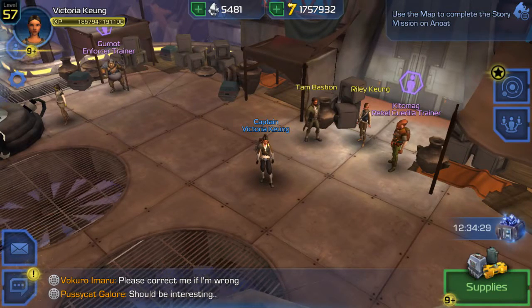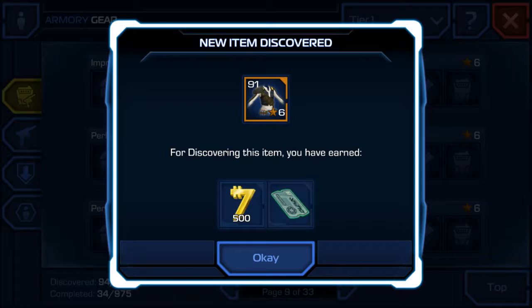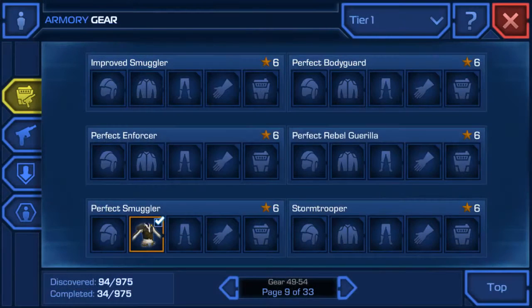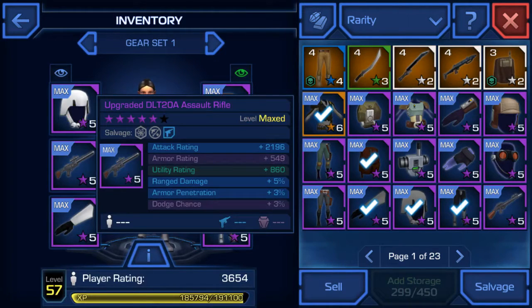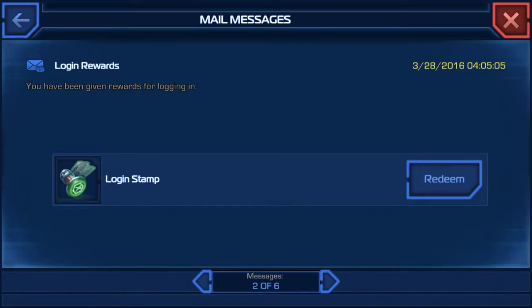I'm gonna use that on Victoria Kuang and upgrade one of my gears so I can progress the story. Let me check my armor quickly. I already got those rewards, so I don't get any rewards for that, and I get five chromium for that. What I'm gonna use my polished event crystal on is my weapon, because hopefully it'll give me a really big boost in PR. I hadn't claimed it yet, so be sure to claim it — right there, redeemed.